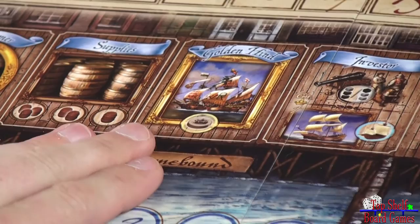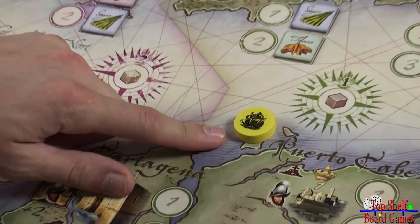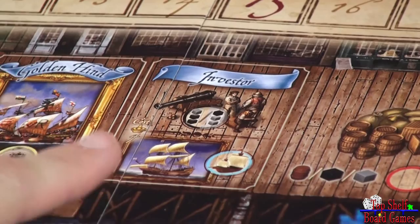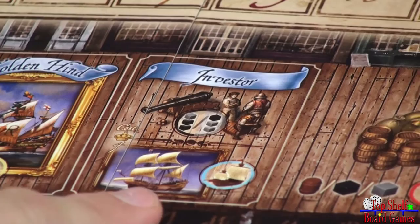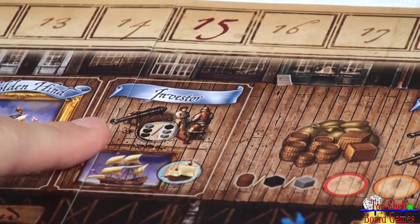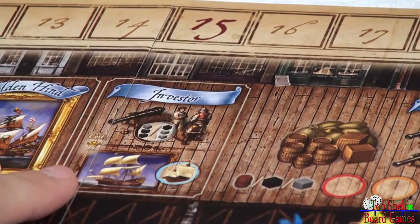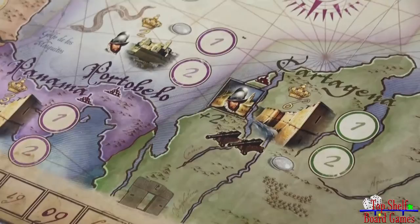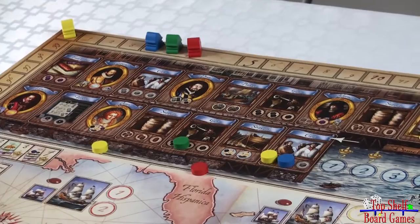The Golden Hind location gives you the golden hind token, which allows you to go first no matter what if your mission disc is at that location — the hind goes before even position one. The investor spot is available to all players; it's not limited to just one person. When you place there, you'll choose either the top half of the investor token — two guns and one crew, or one gun and two crew — or the bottom half, which lets you upgrade your frigate to a galleon. However, you must discard the investor token, losing it for the rest of the entire game, and you'll also lose four victory points from your total.